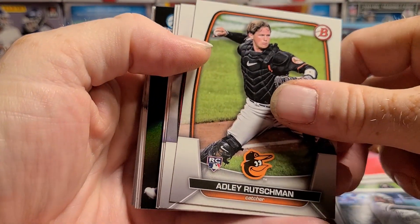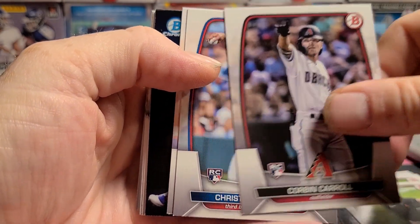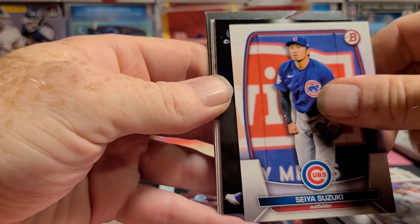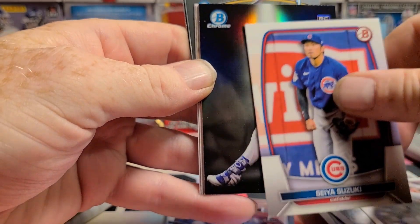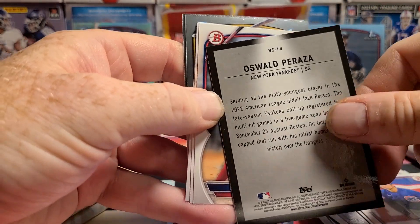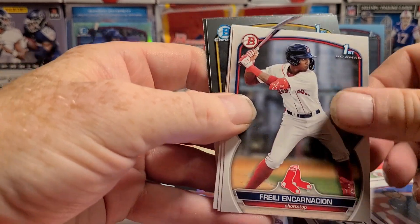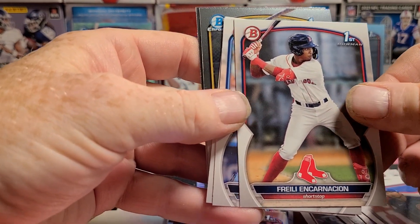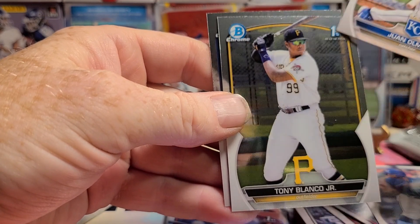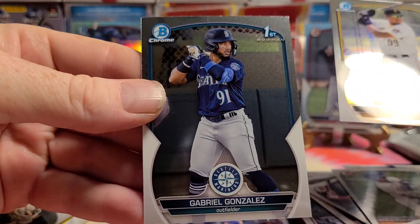Black Spotlight coming up - Jeremy Pena, Lennon Sosa, Adley Rushman paper, Corbin Carroll paper, Morrell, Suzuki. The Black Spotlight is a Yankee - Oswald Peraza. I hope he's doing well. Encarnation, Ronnie Simon, Juan. A Pirate - Tony Blanco Junior, First Bowman. And Gabriel Gonzalez.